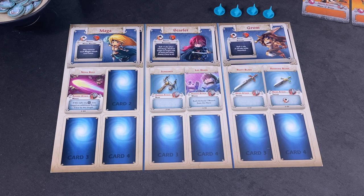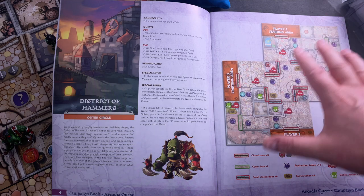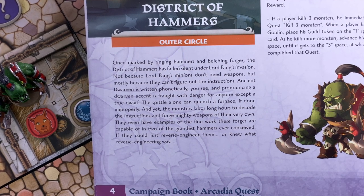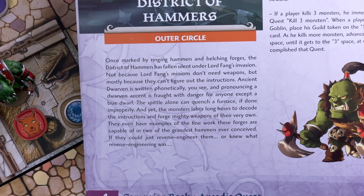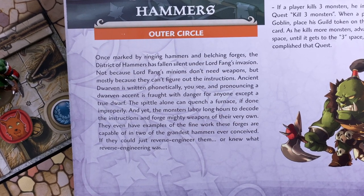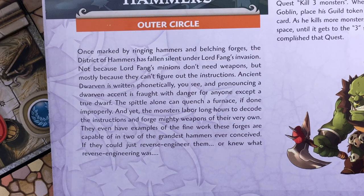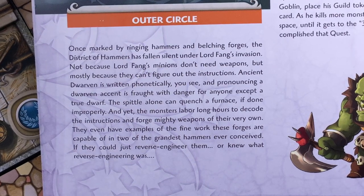The plan is to give Grom at least one wound so he hits harder. The scenario we're playing is the District of Hammers — the first scenario in the outer circle. Once marked by ringing hammers and belching forges, the district has fallen silent under Lord Feng's invasion, not because his minions don't need weapons, but mostly because they can't figure out the instructions — ancient dwarven is written phonetically.